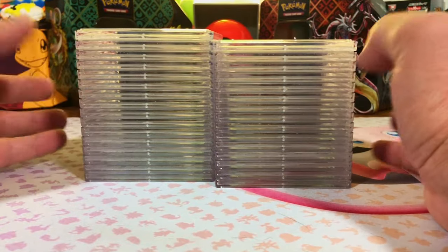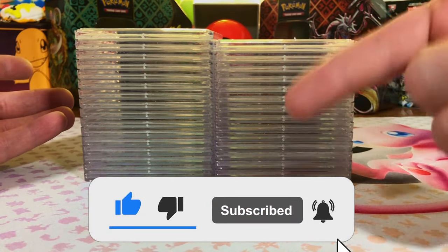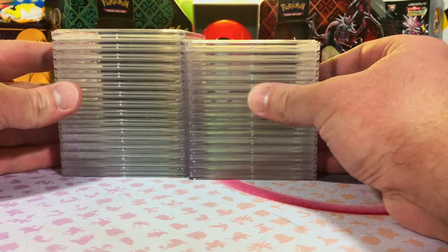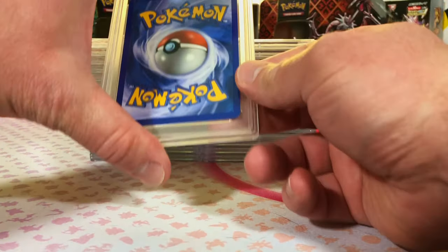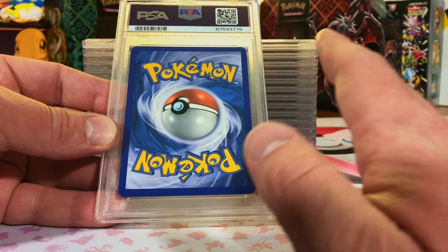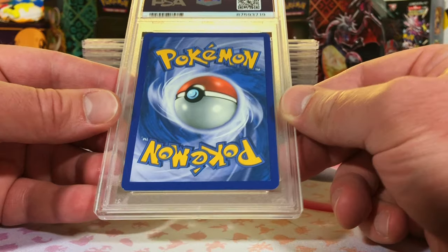Today we got another PSA return, and yes, we're doing another giveaway — two slabs to two lucky winners again. Just subscribe to the channel and leave a comment down below to enter. Hey everybody, welcome back to the channel. It's another PSA return. We got 31 cards here and we're just going to get right into it. We got some nice chase cards in here, and for those who cringe at the sight of commons and uncommons, look away — because yes, I did it again. I am a grading degenerate.